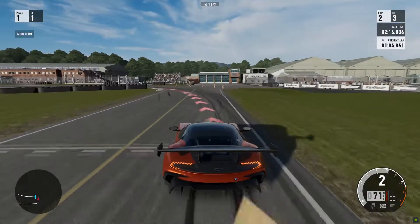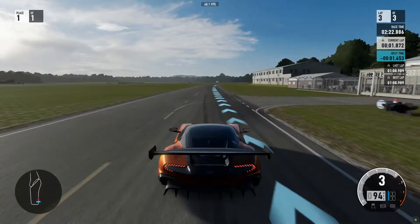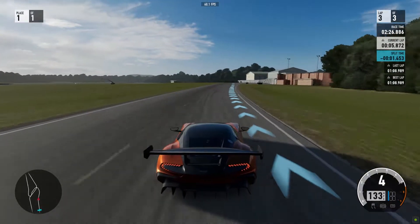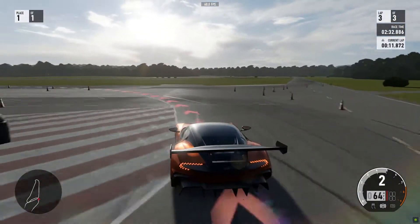Hello, and today we're here for a somewhat different video. I'm going to be doing a hot lap around the Top Gear test track using the Aston Martin Vulcan, which is my favourite car on Forza Motorsport 7. Here we are now starting the lap — I did this a few months ago in the hypercar investigation, but I've improved since then and I'm going to do a flying lap with the car.